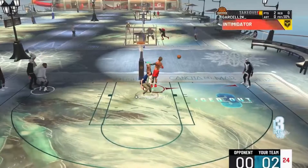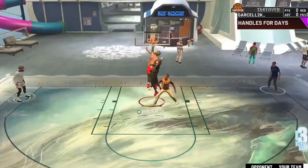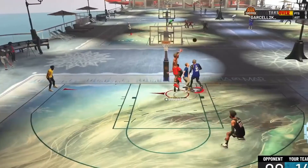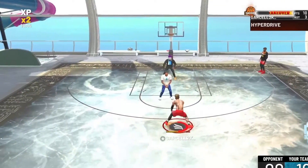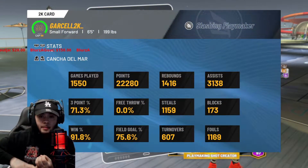We're gonna take away the play shots. Once you guys make this build and once you see this build, you're not gonna want a play shot. You're gonna want a build that does everything. I just made a 6-5 slashing play. He gets 99 speed, 99 acceleration, 86 drive and dunk, 72 three ball, and I'm shooting 71% from the three. If you want this build, I'm gonna show you how to make it.